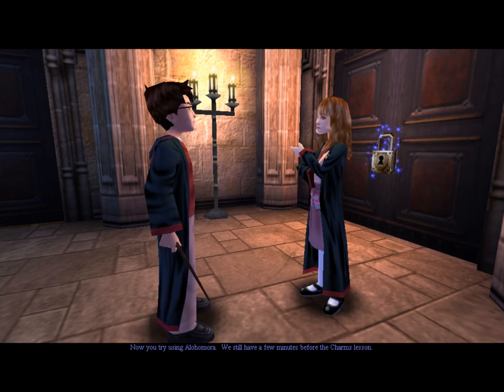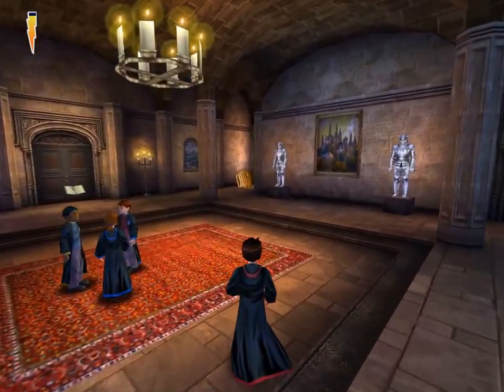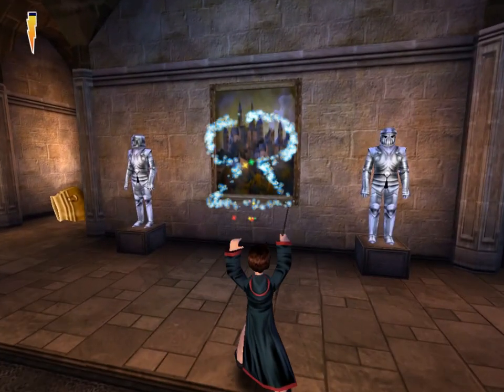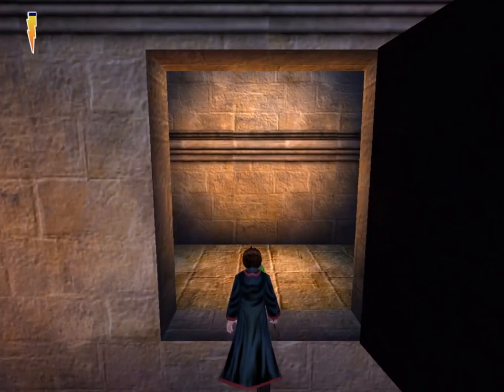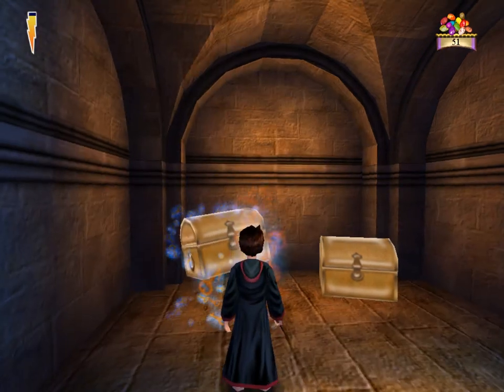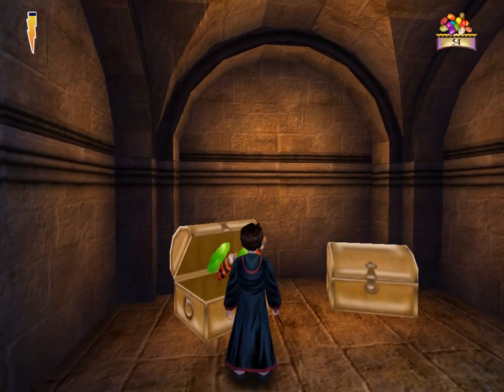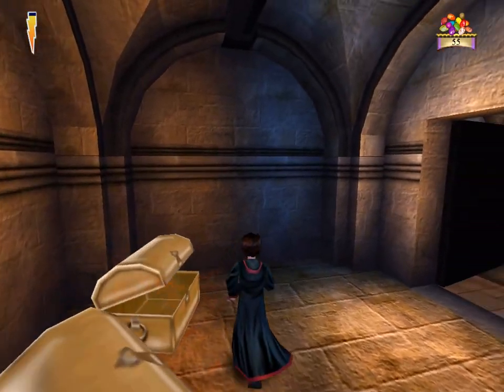You try using Alohomora. We still have a few minutes before the charms lesson. That door in front of you is magically locked. Cast Alohomora to open it. So yeah, they want you to go through that door. However, if I remember correctly... Aha! I was right. There's a secret here. Yeah, you can use Alohomora on chests as well, which gets you even more stuff. So we got more beans.